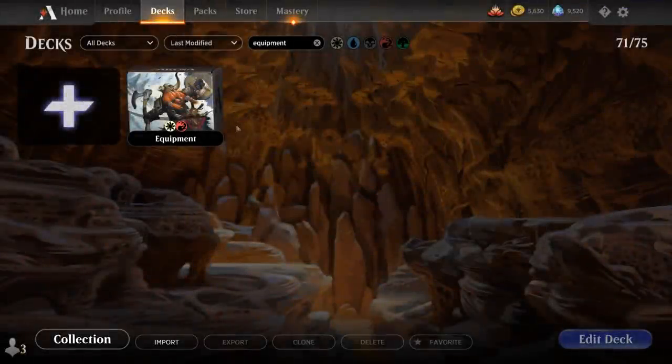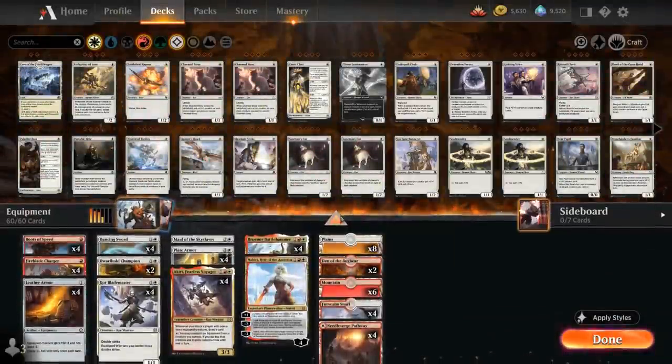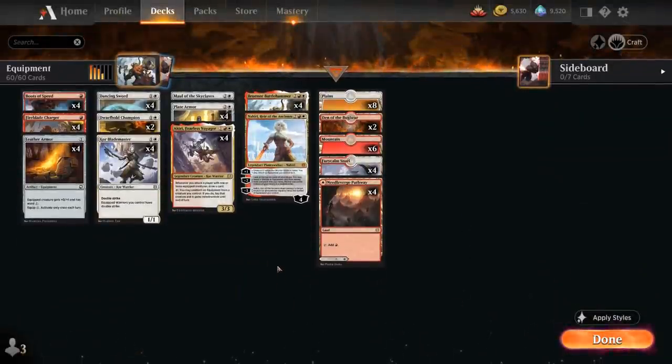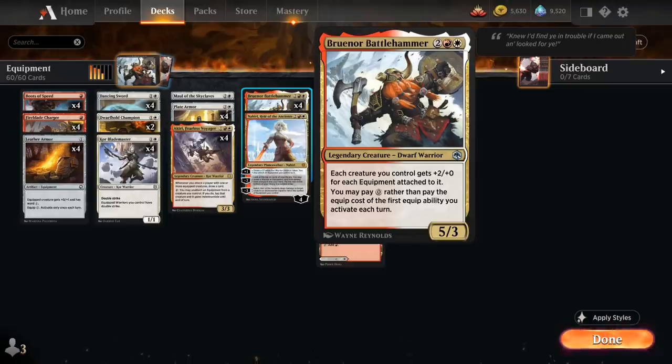Hello and welcome to another Standard Gameplay video. Today we're taking a look at another Standard 2022 deck — a rotation-proof red-white equipment deck as voted on by my supporters on Patreon, built around Braenor Battlehammer, the 4-mana 5/3 legendary Dwarf Warrior introduced in Forgotten Realms, that says each creature we control gets +2/+0 for each equipment attached to it, and we may pay 0 mana rather than pay the equip cost of the first equip ability we activate each turn.